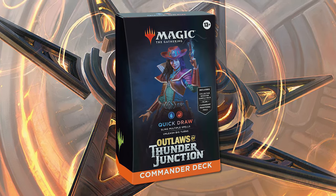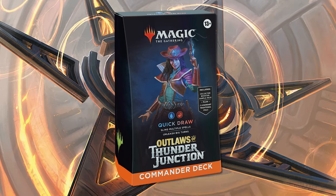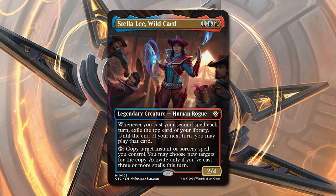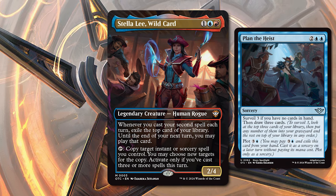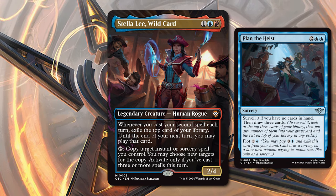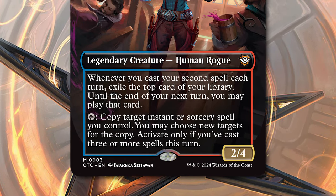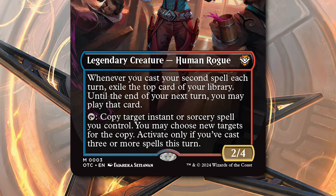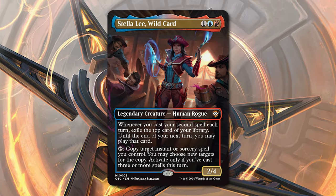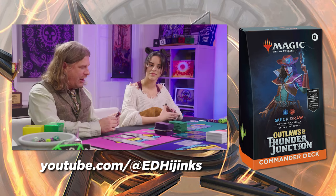Next up — BAM! It's time for Quick Draw. This blue-red deck is a spell slinger deck that wants you to play multiple spells in a turn, as we see here on Stella Lee, Wildcard. Using the new plot ability from Outlaws of Thunder Junction, it helps you set up some big turns, while Stella gives you turn-over-turn value. Double spelling to trigger that first ability is pretty easy to do, and getting to three isn't that tricky, especially since that card carries over until the end of your next turn too. You can check this one out over with our pals at Elder Dragon Hijinx — this deck is ready for some hijinx, indeed.